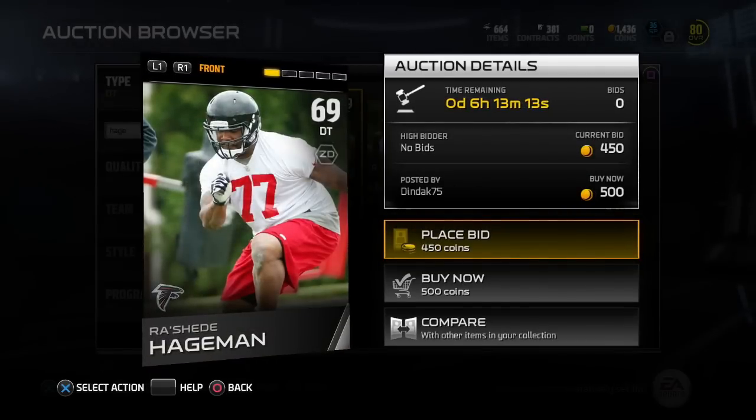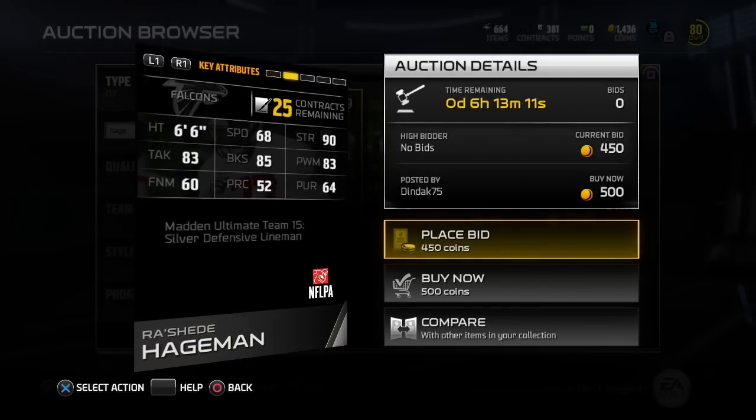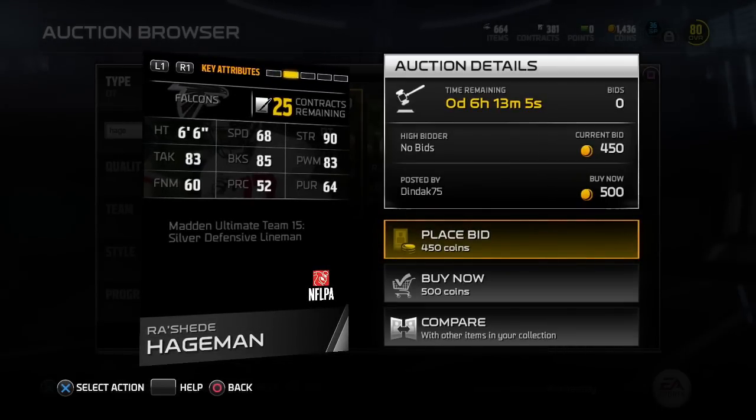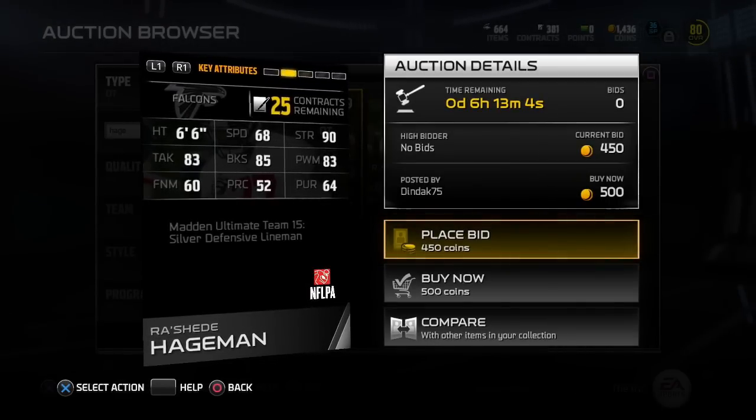Rashid Hageman — that name is fun to say. He could have fit in the 3-4 guys as well, but still someone solid here. 90 strength, good tackling, block shed, power move, and speed is not terrible as well.